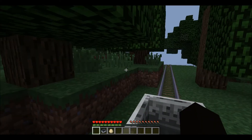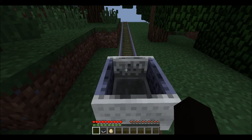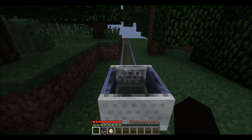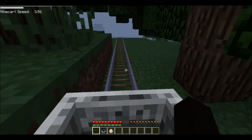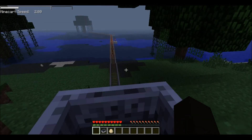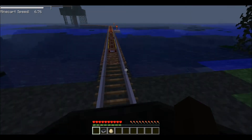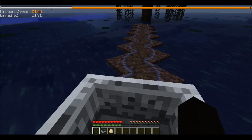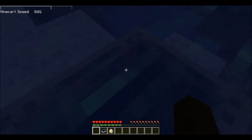So basically all this mod does — if you look in the top left hand corner, you will see a little graph. That's showing the speed that we're traveling at. The way it's measured is something like the speed that you're crossing blocks on an x-axis. So we got quite a good speed there.